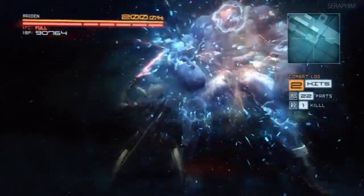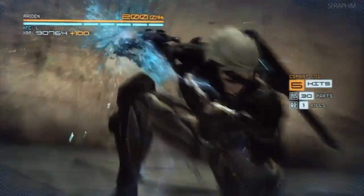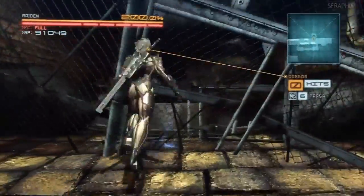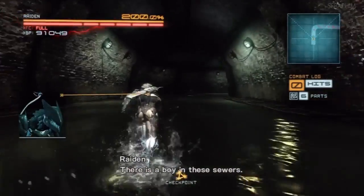That is another Mastiff. That is the running double drop kick attack it does. That was a parry, but believe you me, the amount of times that kick has killed me is up there. Because it's fast, it's an unorthodox animation, and boom — one shot, nothing you can do.